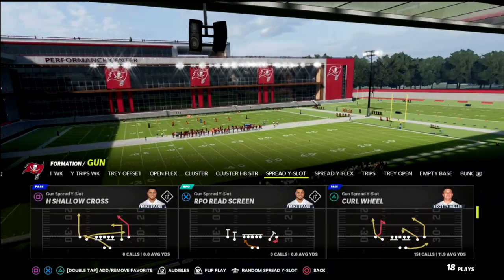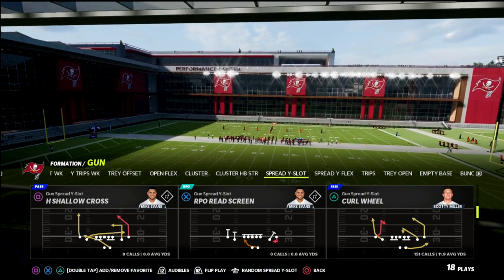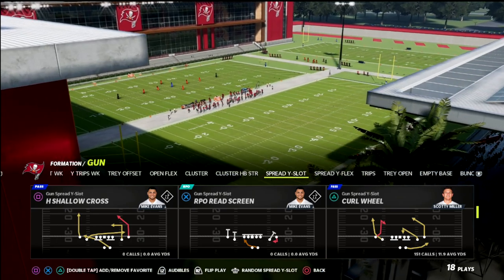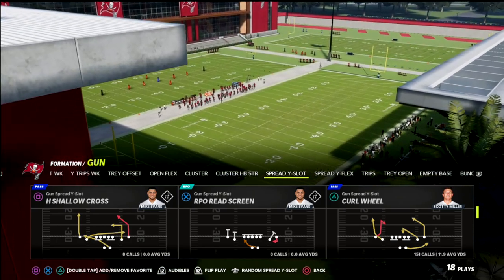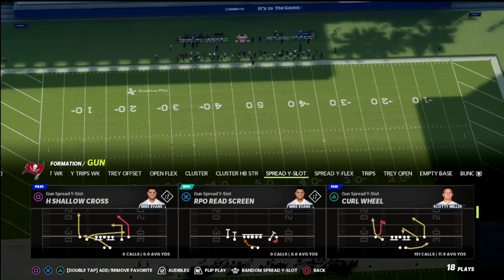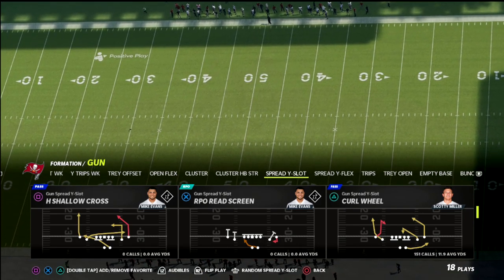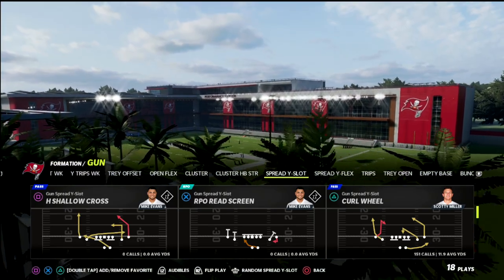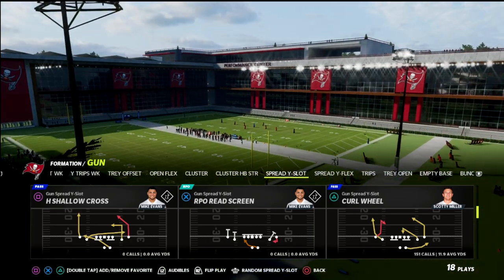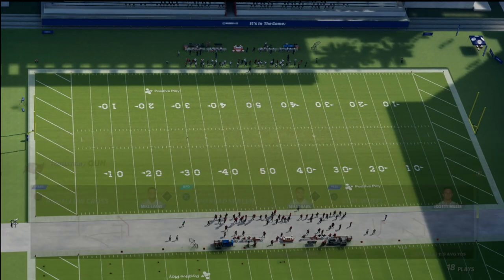What I want to talk about in this video is my favorite route combination in Madden 22 — I actually think it's probably my favorite route combination in general. This is a route combination that is going to stretch the defense horizontally and vertically, but primarily horizontally. It's the mesh wheel. I do this out of the play curl wheel out of the spread wide slot. You can do it out of other formations, but I love the curl wheel — I think it's the best suited concept to run this out of.